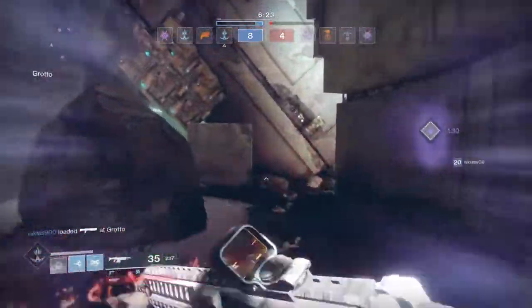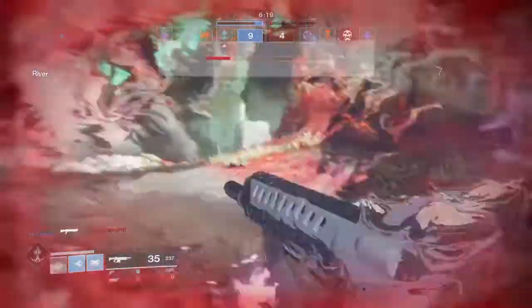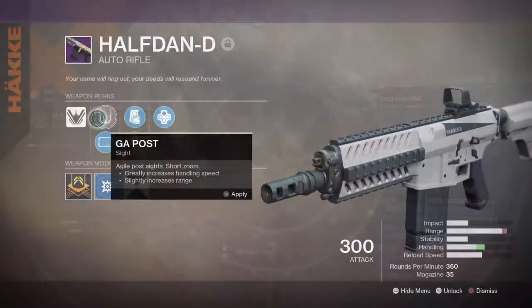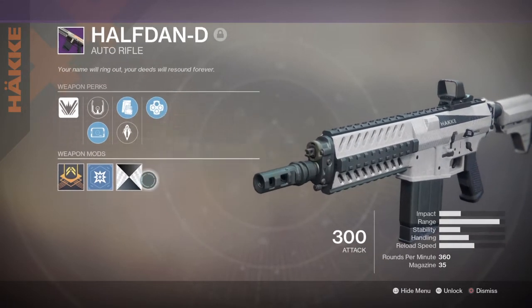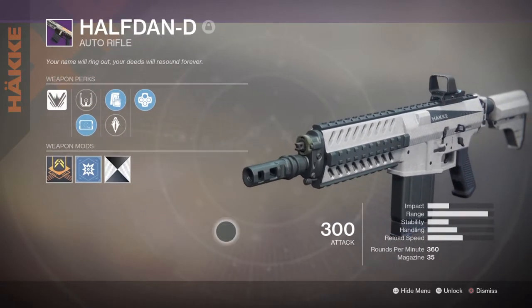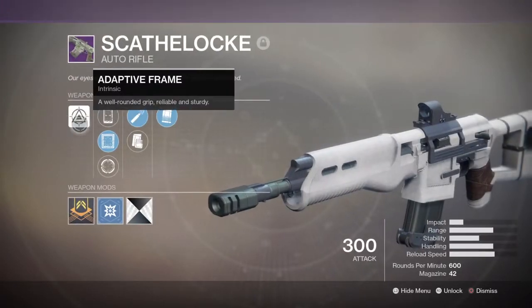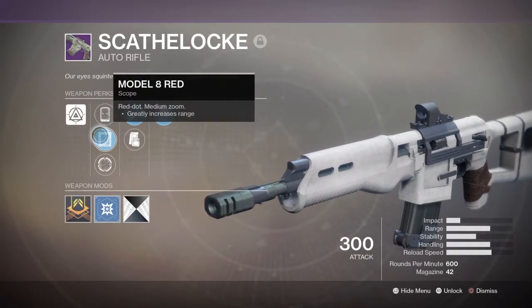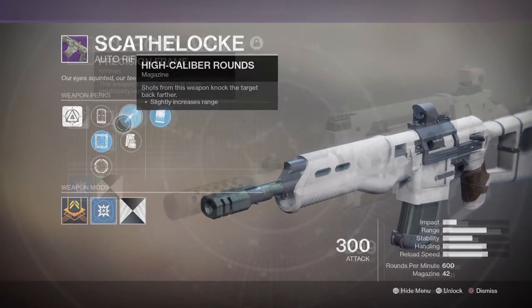Considering how simple the gear set is to do, I did my take on it for both PvP and PvE, which does play pretty well and is pretty balanced stat-wise — though it's not something you want to use in competitive play. Your primary is the Half-Down AR, which you can get from Banshee through ranking up. This weapon is quite a grind to get, so there's no 100% chance you'll get it. If you can't, don't worry — you can always use another kinetic assault rifle.